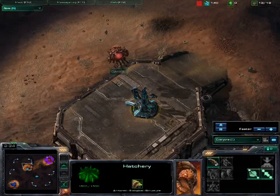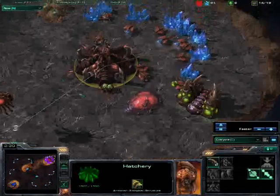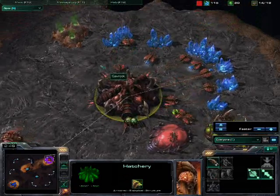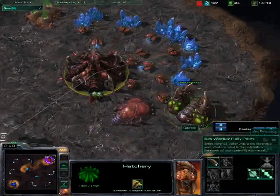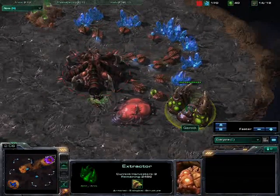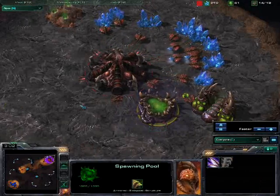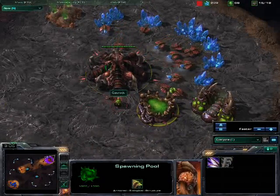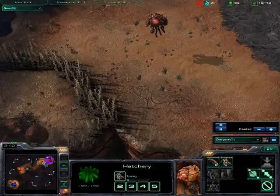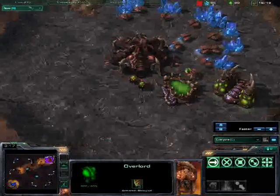I did try to put the overlord next to the Xel'Naga tower to see if it worked — it doesn't. Spawning pool's still coming up. I produce a queen in here somewhere soon. The harvesters are in the gas, which is fantastic. I want the gas for the Zergling upgrade and my queen up soon. There she is — the queen's building, my second overlord out to scout finally, rather than just dawdling around in the base.